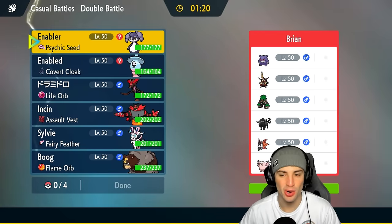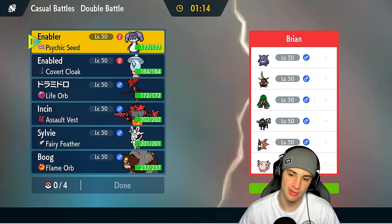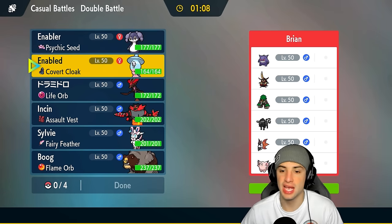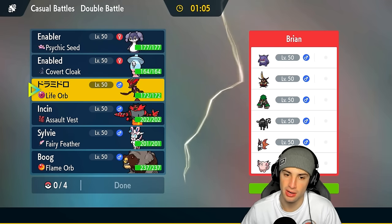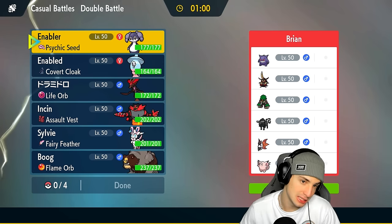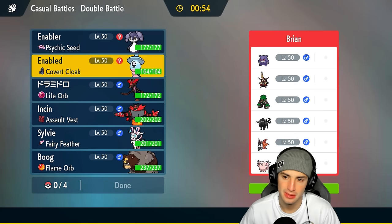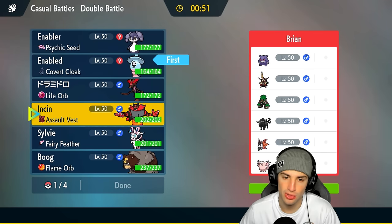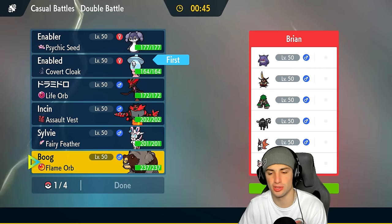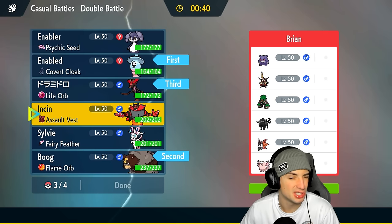Moving on to our second match — we're going up against a Gengar team. Everyone's favorite Ghost-type Pokémon. On top of that they've got King Gambit, Rillaboom, Tauros-Water, Volcarona, and Clefable. King Gambit is looking a tad bit scary — not gonna sugarcoat it. I need somebody to set up trick room. I'm gonna go Ursaluna, and bring Dracalgae and Incineroar in the back end.